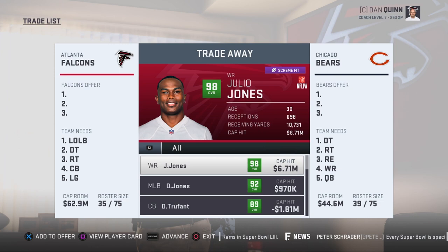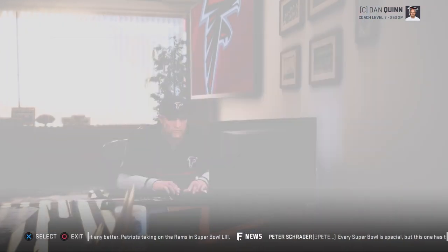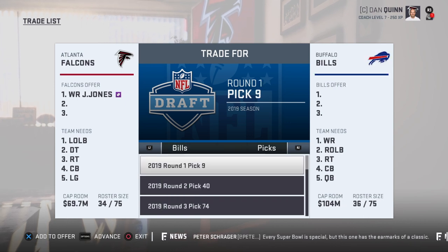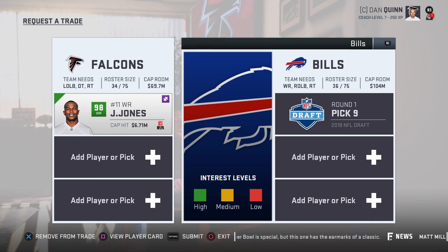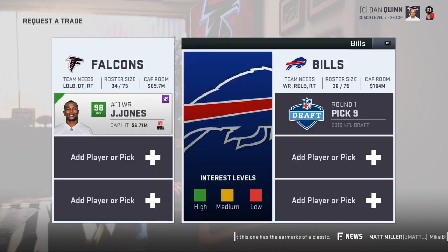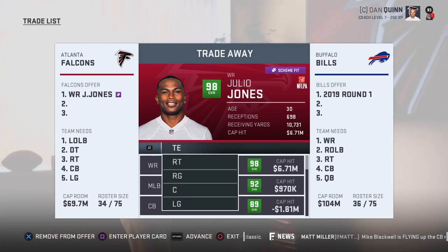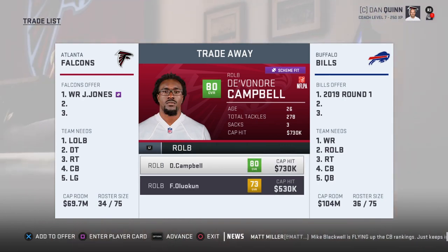This is kind of a fake rebuild thing, but we're going to trade Julio — I'm just making an example. Trade Julio for like a first round pick. Let's go pick nine; they need a receiver. So we're freeing six million right there — you can see it, that's six million freed up.